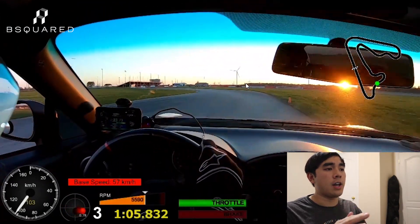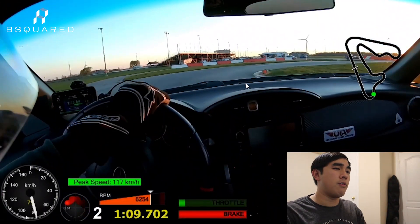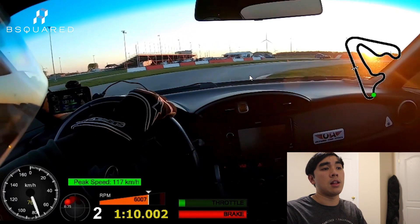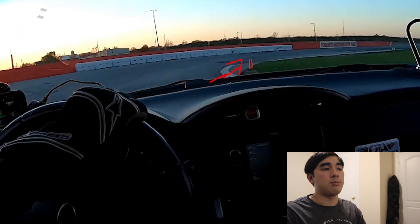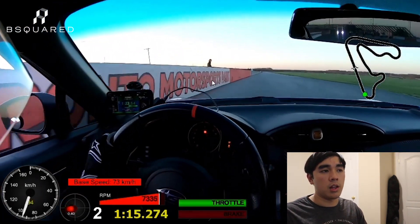Turn ten I'm flat here — even with Prius tires it works. Turn eleven you can sort of sacrifice this first curb for the purpose of prioritizing the last curve. You want to apex the last curve sort of late so that you can get on throttle even before the curbing, and use the curbing — it's pretty flat and pretty safe if you take it with a late apex.